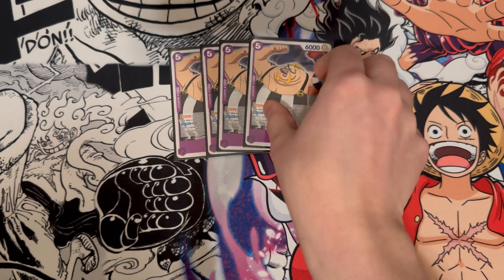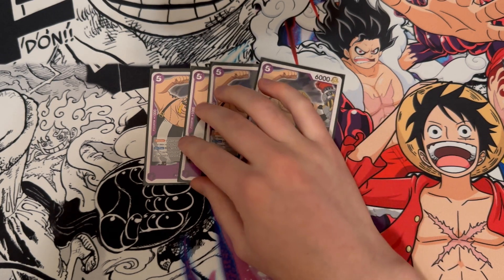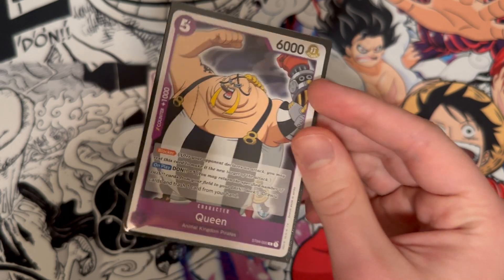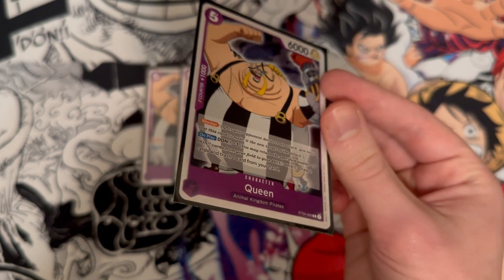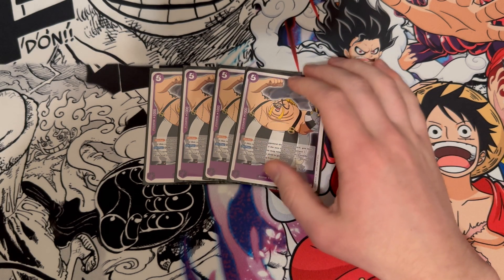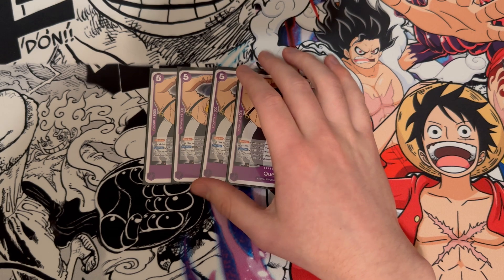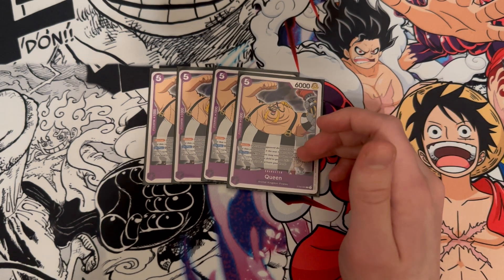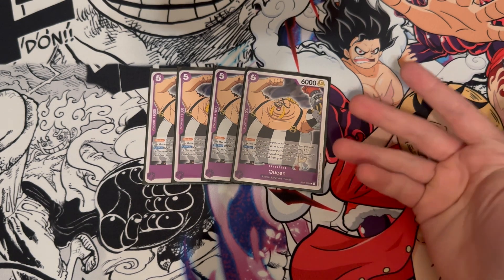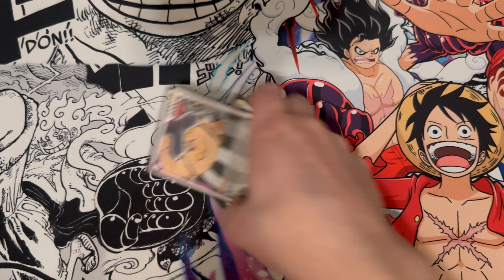We have four of the starter deck Queens. This card took me a while to get my hands on — the TCG market is just going all over the place. It's a five cost 6k, has a counter, is a Blocker, and Dawn minus one: draw two cards and trash one card from your hand. So it's a Blocker that also lets you clean up your hand. You're obviously going to need Blockers to survive, and these are really vital — great for late game if you don't have any 2ks and need to stick it out a little longer.